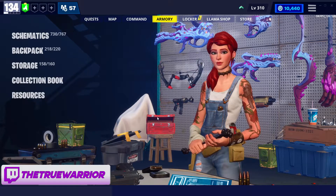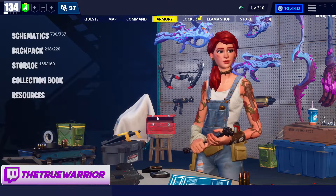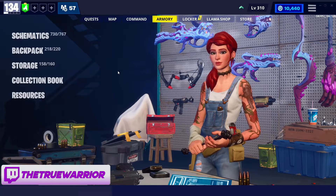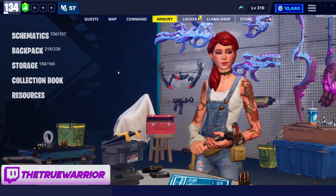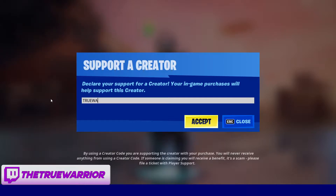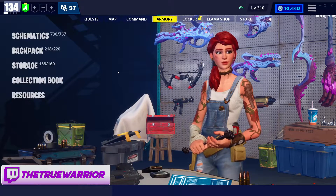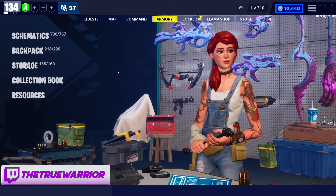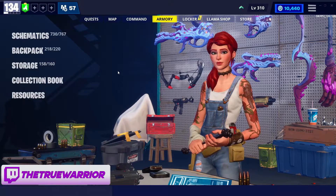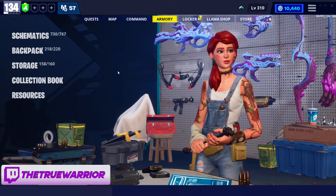All right, all of you amazing people, another video is here and this time we're covering Sub-Zero Zenith. This is one that was requested and one I really find fun to use, especially if you are playing with a team. If someone can rock Sub-Zero Zenith and other people can have their damage build, you can destroy mini-bosses, mist monsters, smashers — so easy. Let's jump into this build, explain it, how I have it set up, what I like to use, show you some gameplay, and hopefully it'll help you out.